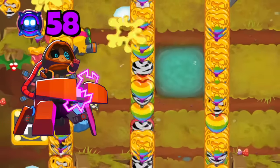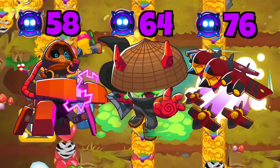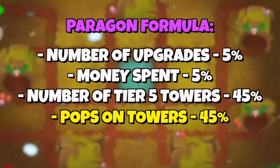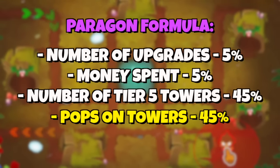Regrow farms are used to get ridiculously high paragon degrees very early into the game, and here's how to properly create and maintain a regrow farm. The reason we're doing this is because the paragon formula consists of four components, and the pops on towers component is a huge part of it — it's 45% — so the more pops we get, the higher the paragon degree.